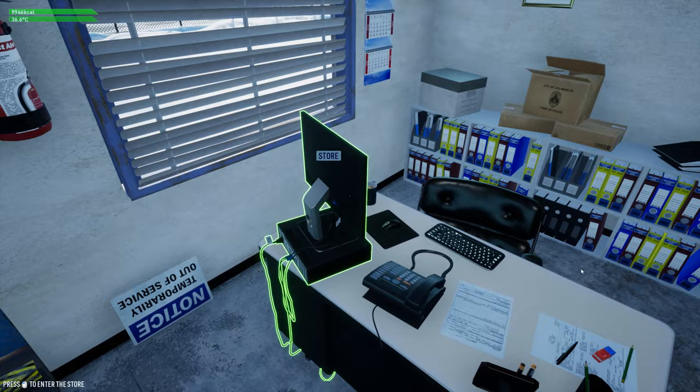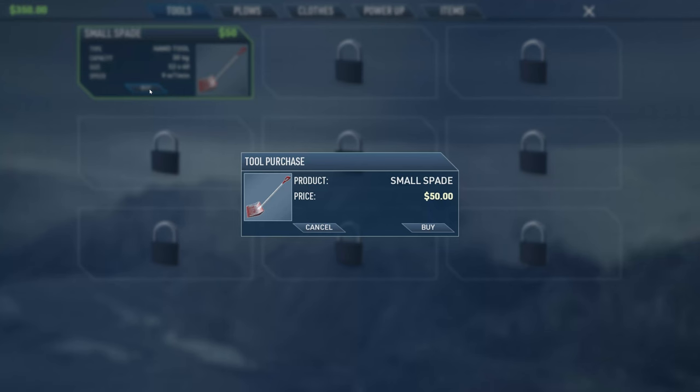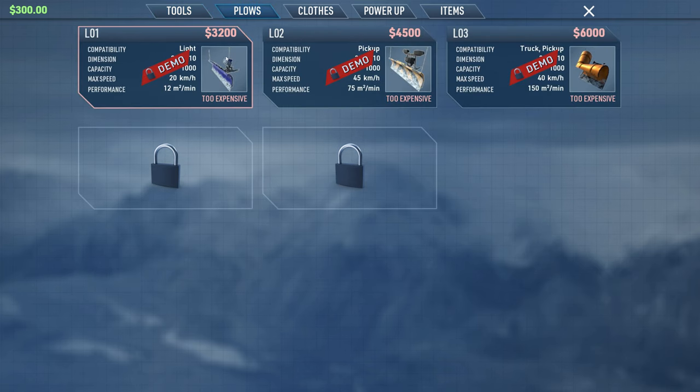Let's go over to our computer and buy ourselves a shovel because we're going to need that. It says 300, must have been 350 but it's in delivery - maybe they'll take away the 50 after it's delivered. Right now the only thing we can get is a small spade. We will unlock one or maybe two more things in this demo, I think it's only one.